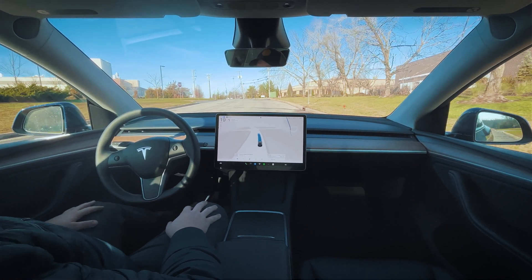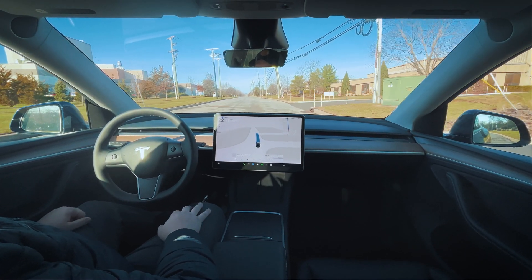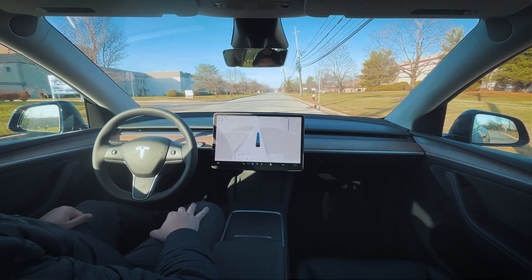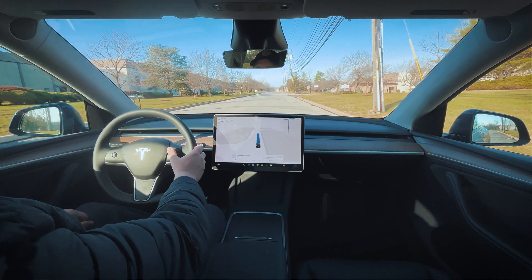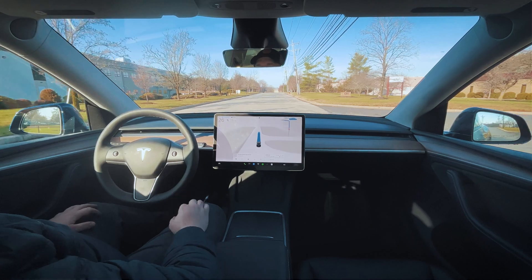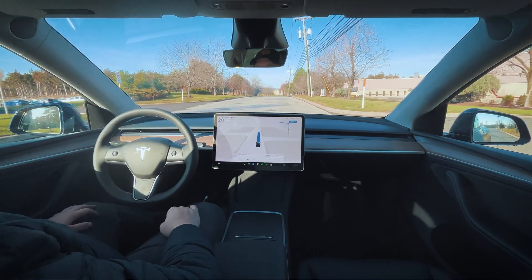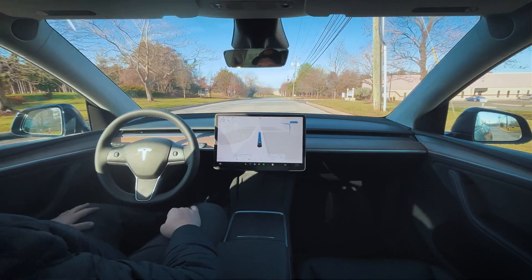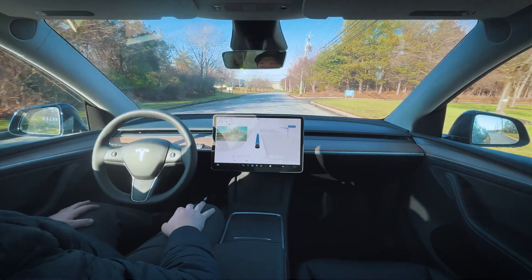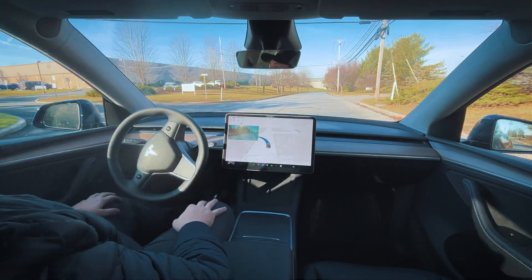The speed limit is 25 and we're going about 20, slowly working our way up to the speed limit. On this version we're supposed to have the speed profiles. The speed profile turned on — I think you have to actually go above 25 miles an hour; there are no speed profiles below 25. So we're on standard profile here. I'm going to make a left and go through our regular complex to test speed bumps, and then we'll head over to ShopRite to see how well it parks.